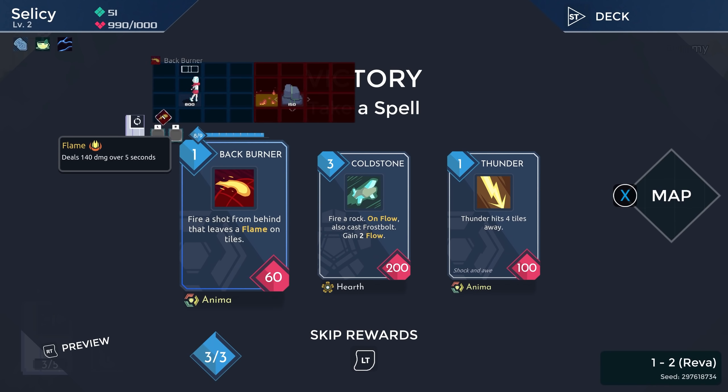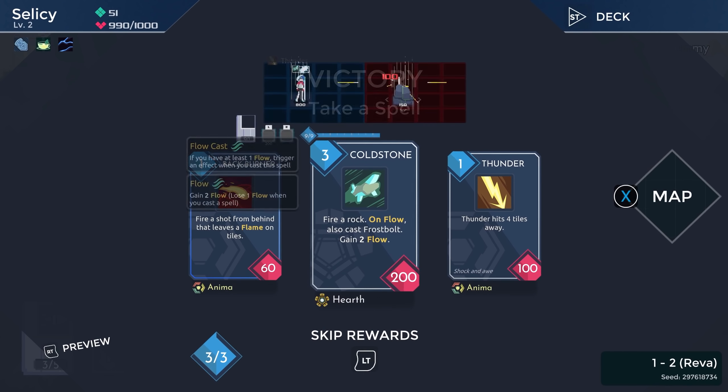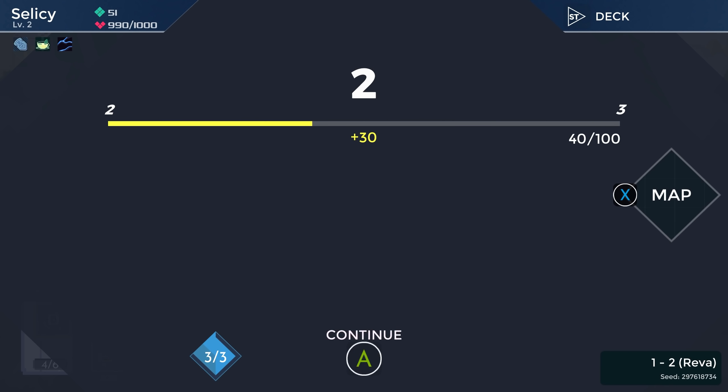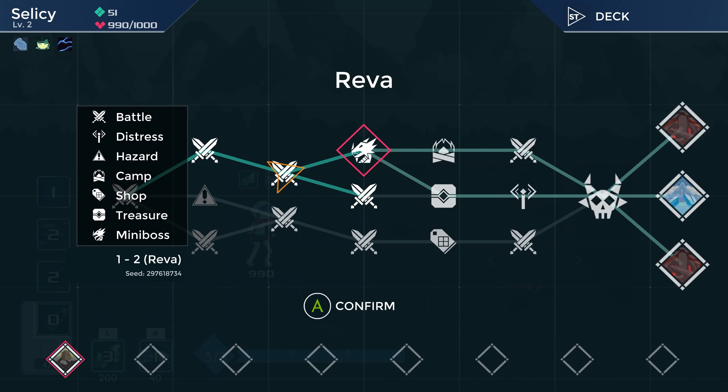Cold Stone — it sounds like it should be something we'd want, but it's only really good for flow decks, and we're not going flow, we're going ice. You know what? We'll take it. It's 200 damage for three mana — a good big damaging spell that can kill things. I think that's maybe fine.